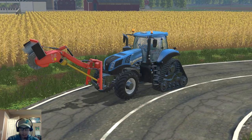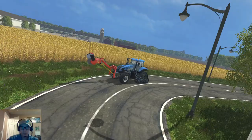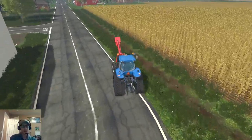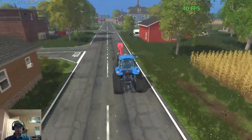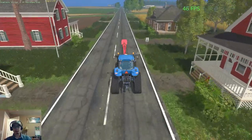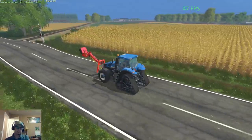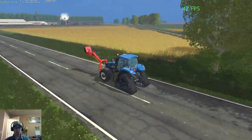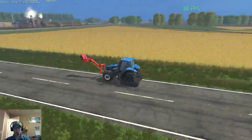One thing I absolutely hate about having a chainsaw is that the player camera and the chainsaw conflict with each other. When I want to fly up or down or zoom in or out, the chainsaw wants to activate and deactivate, which is quite annoying. I don't know if there's a train on this map that drives around — I haven't seen it, so I'm assuming not.